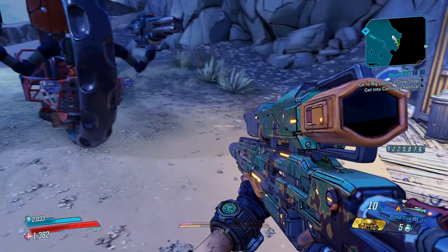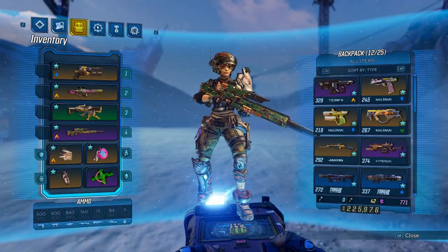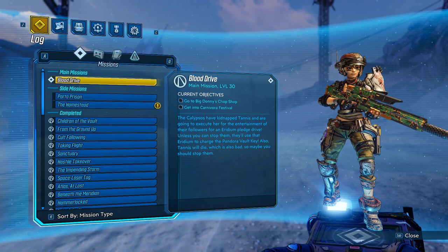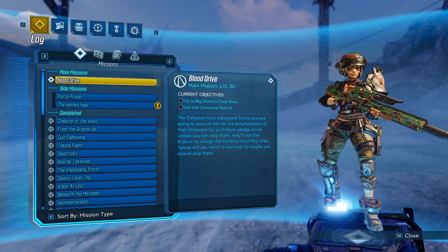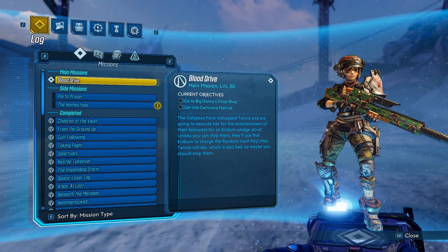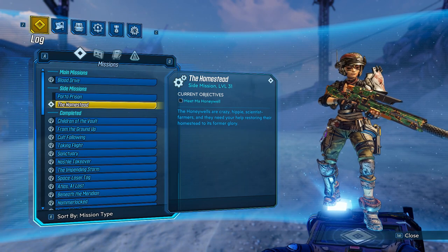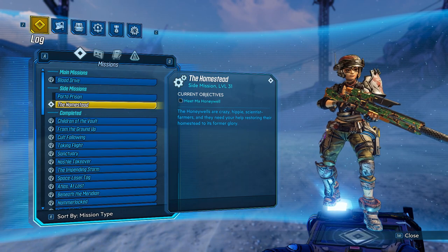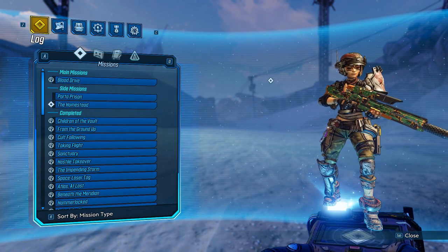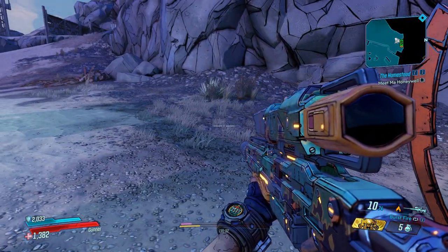Get rid of you. Let's go ahead and refill our ammo. That ammo won't shoot itself. Now we've got to figure out what we're gonna do. Let's check our missions — it's been a while since I've been in here. The main mission is Blood Drive and I think we've got to go to Big Donnie's Chop Shop because we've got to get a vehicle to get in so we can save Tannis. I picked this side mission up while messing around, so let's go ahead and do this one.